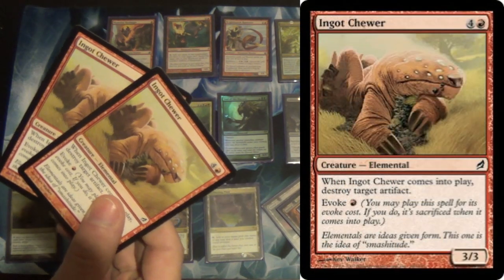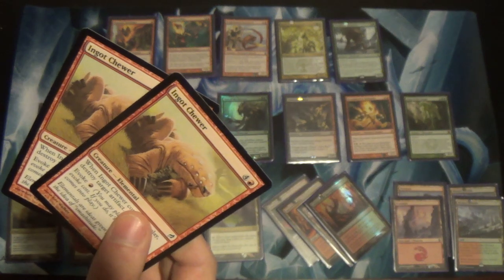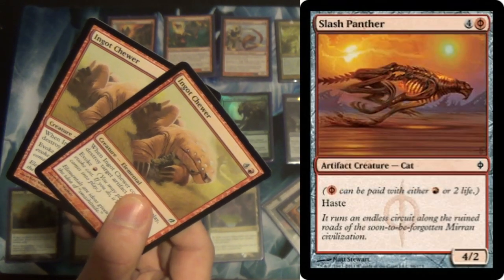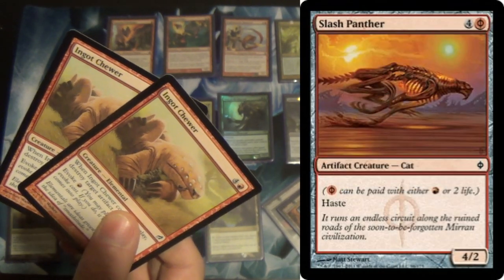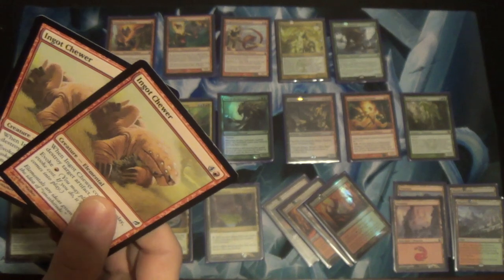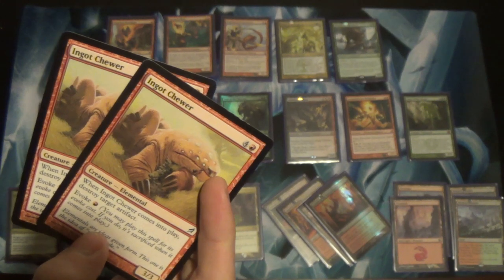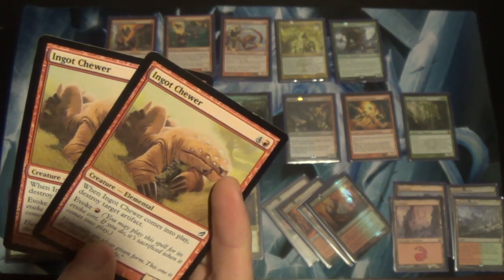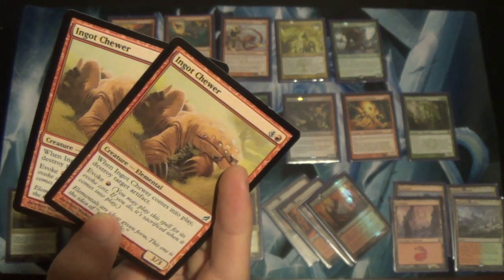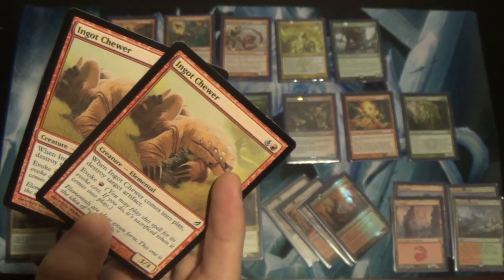Four Ingot Chewers in the original list, two now — the other two were foils and have been sold already. You see this card in Vintage. You have all these super powerful cards and Ingot Chewer and Slash Panther see play. Bring it in against Affinity, bring it in against Lantern. Having artifact removal is just that important because Affinity is that ubiquitous pretty much wherever you go on the competitive scene.